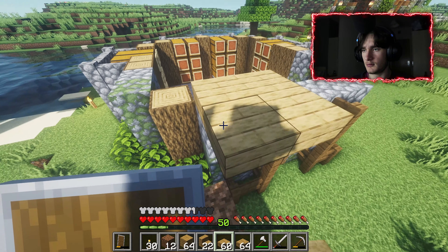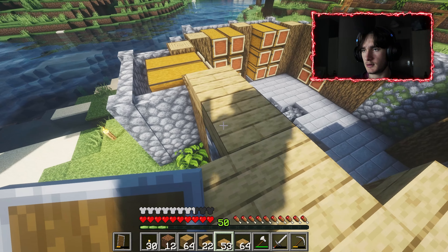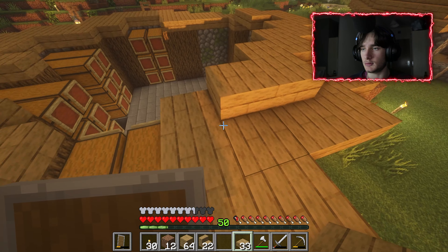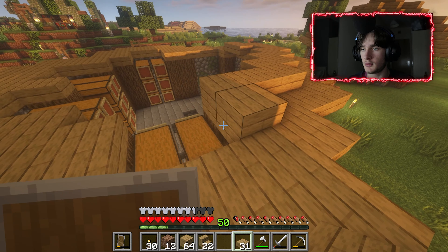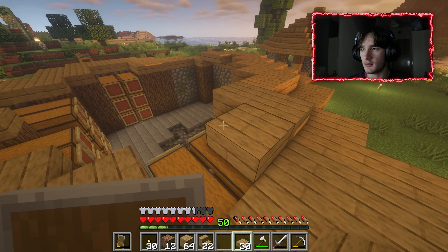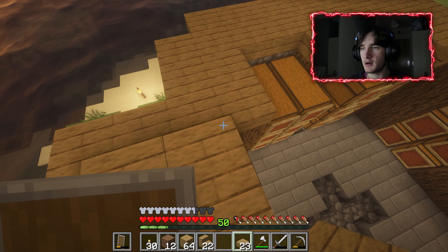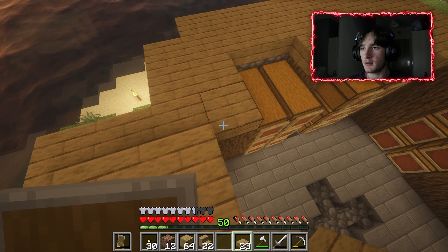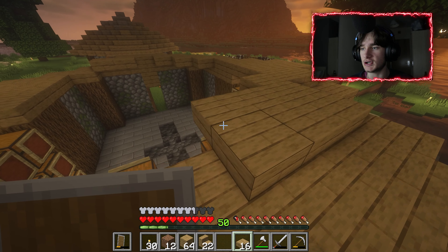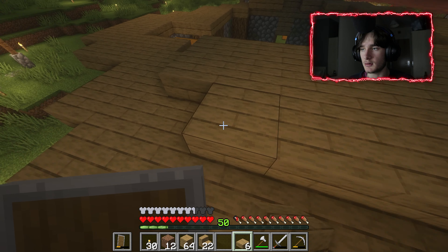I think we should go to sleep because I don't want my house torching up in flames from some lightning. The design I came up with mainly uses cobblestone walls because honestly it's surprising how nice it looks.